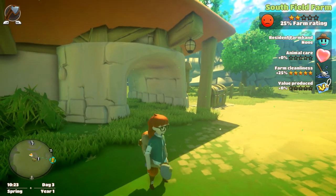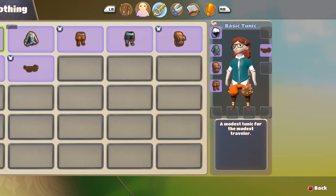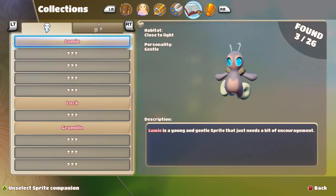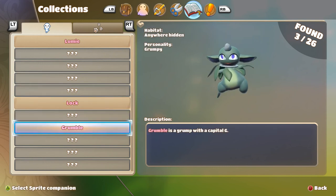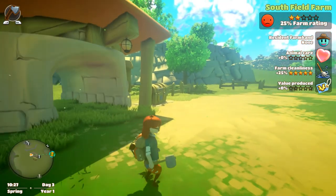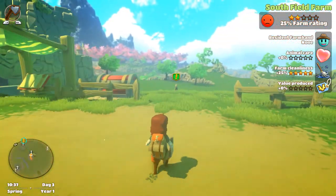Did we keep our sprites? Do we still have them? Oh wait — they all have different personalities? Does that actually mean something later? Cool. Anyway, let's go talk to this Bushel guy again and see what he has to say.